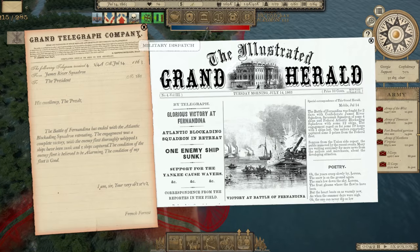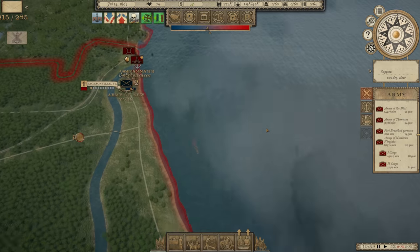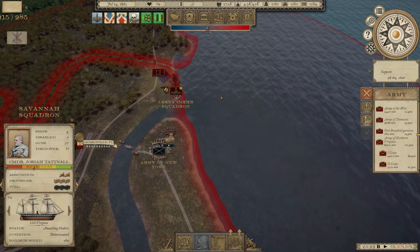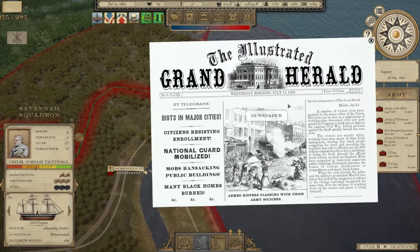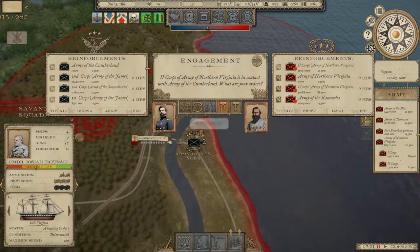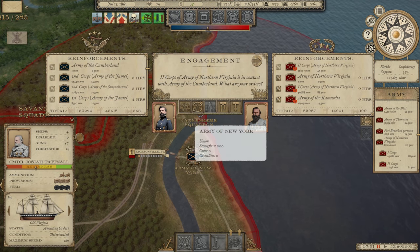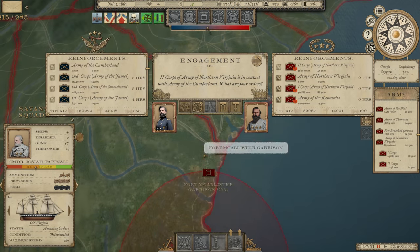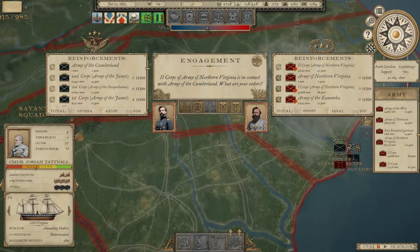Looks like we've won a naval victory over the Atlantic Blockading Squadron — the James River Squadron with 57 guns was able to handle that. We also have the draft riots firing historically in July, as expected. The Army of New York is in Florida, 12,000 strong — wasn't expecting that. We're going to have to send somebody to deal with that, but who is the question.